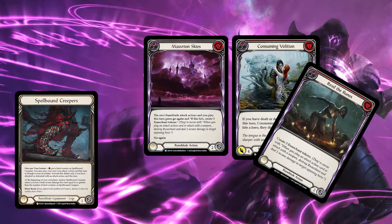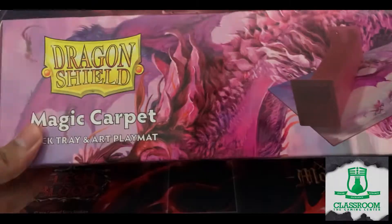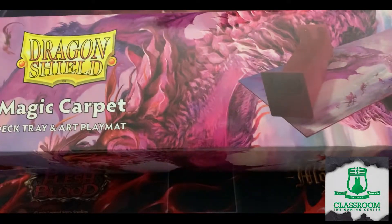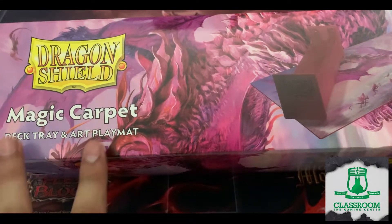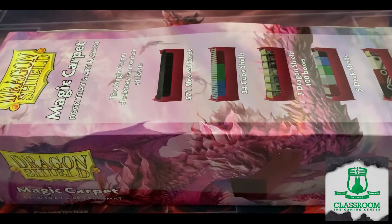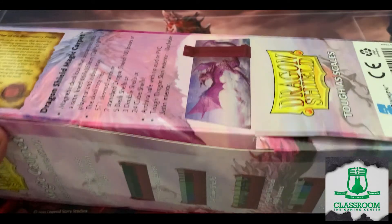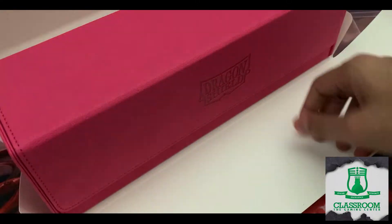I'm going to leave the link to the deck down in the description below so you guys can check it out. A quick shoutout to Classroom Cafe, the sponsor of today's video. They gave me a Magic Carpet, which is a Dragon Shield product that contains both a deck tray and an art play mat. I'm just going to open this up for you guys. If you're interested in their Dragon Shield products, Flesh and Blood singles, and even Magic singles, I recommend checking them out.